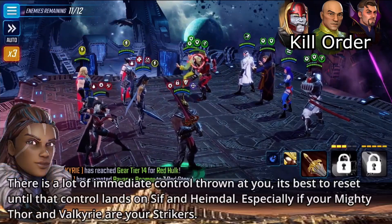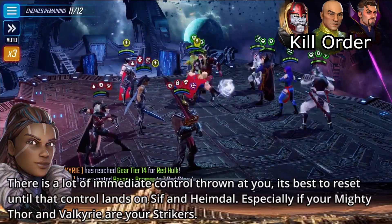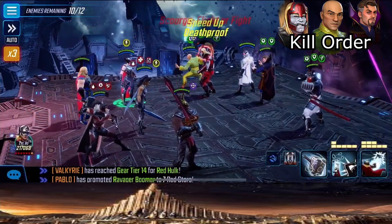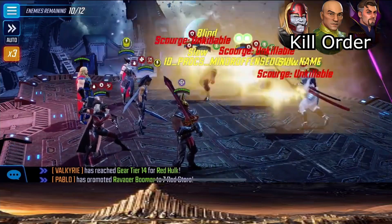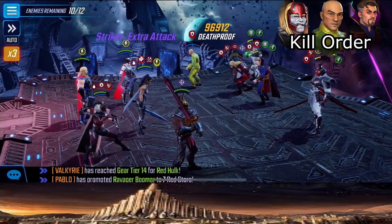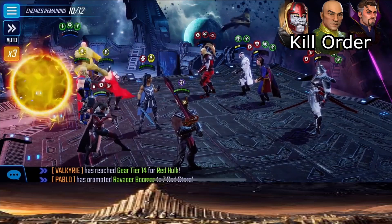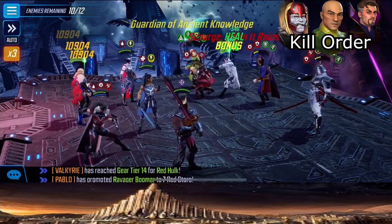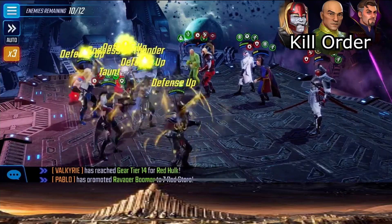There's a lot of control being thrown at you. It's best to reset until that control lands on Sif and Heimdall, especially if Valkyrie and Mighty Thor are your strikers. Here you can see Valkyrie does have the stun and we're not going to be able to get to Omega Red in time. She's my striker and I really rely on her to use those vulnerables and get through the death proofs being applied to all enemy characters because of the scourges I have on.